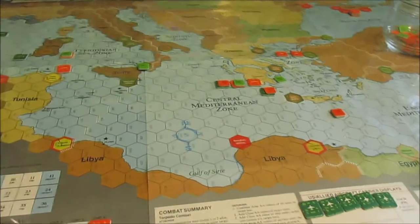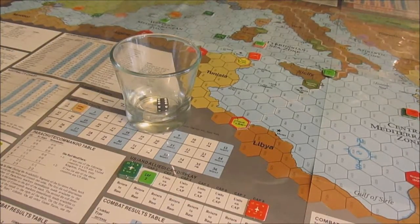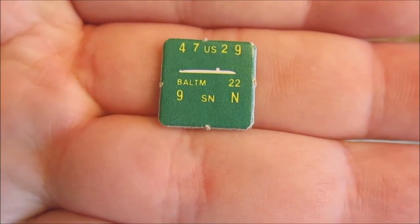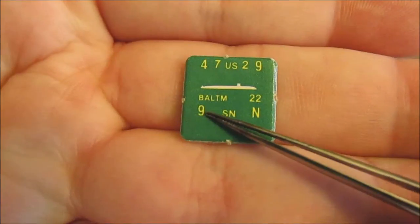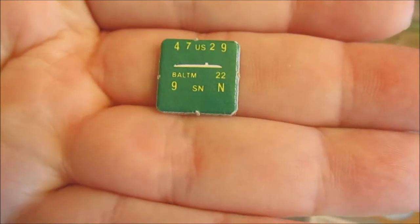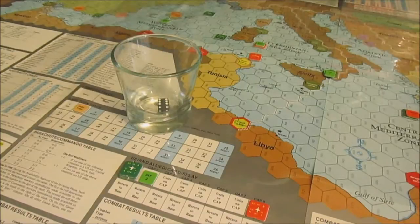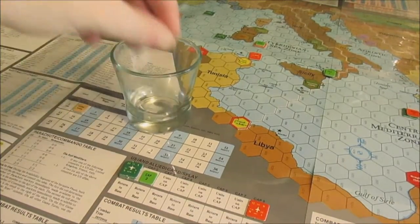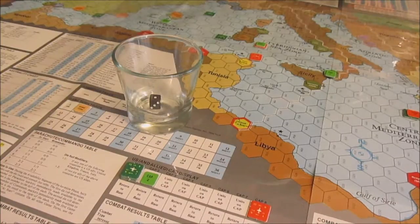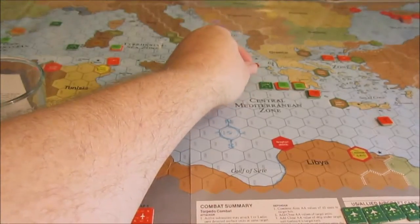The Baltimore has a much better ASW value of nine versus a defense of four - that's nine to fourteen minus four, which gives a negative three, so nothing. Disappointing. Next up is the Drum - she's almost identical to the Baltimore, I think these are both Los Angeles-class. She's got an ASW of nine and the damaged Soviet submarine has an ASW defense of three. Rolling the drum's attack value on the nine-to-fourteen column gives a negative two, which is nothing. US subs are performing very subpar so far.